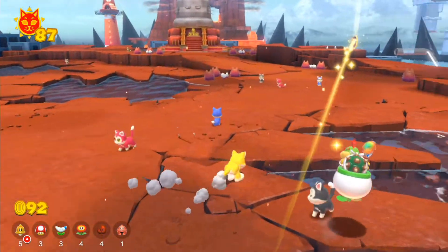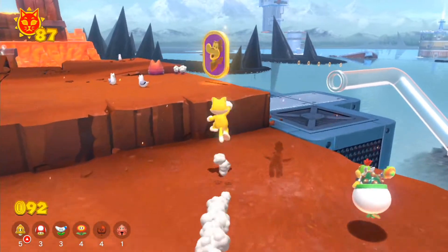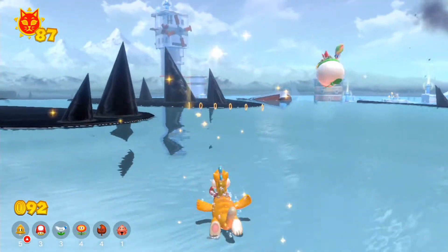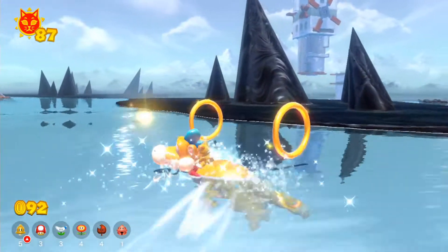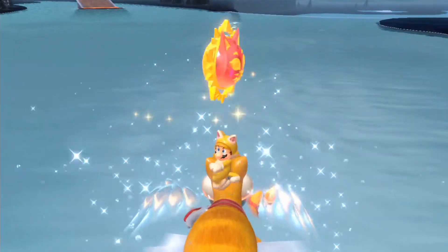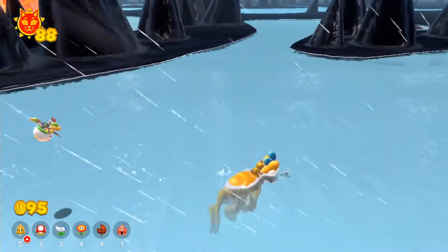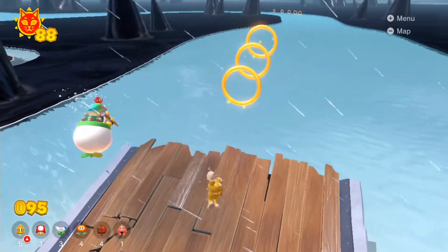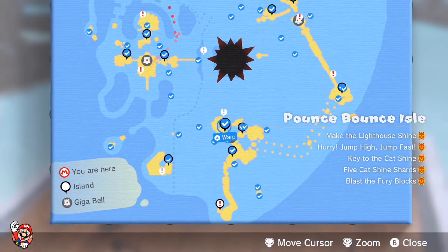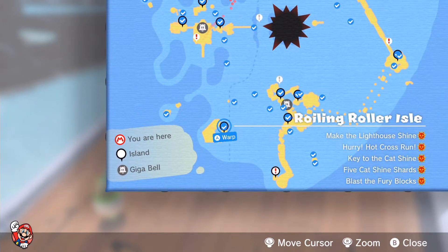Let's go ahead and get the next medal right there, so we don't need to slow things down. Let's go ahead and ride on Plusie again, just in case we can get an extra boost — whew, that was pretty close! We almost got a massive slip-up at that particular turning point, but thankfully we did manage to get another cat shine. Fury Bowser is going to come back, so let's jump off Plusie and head over to the next location.